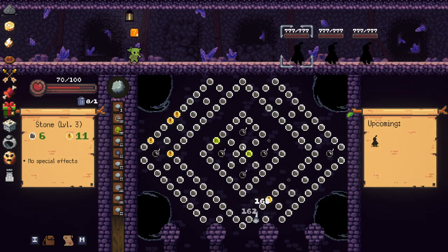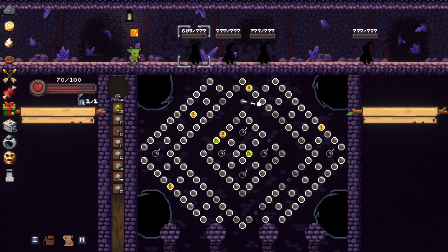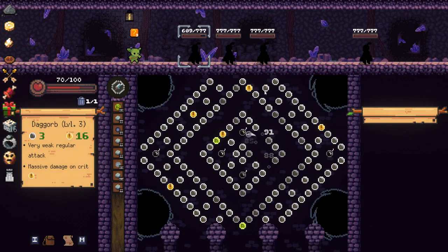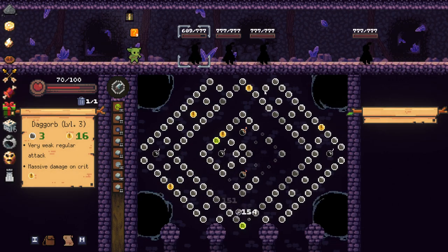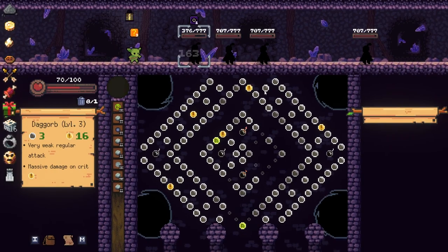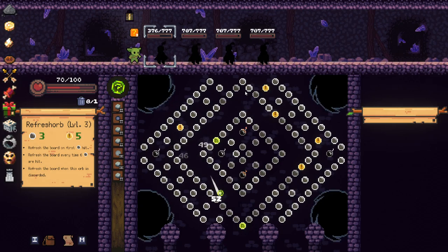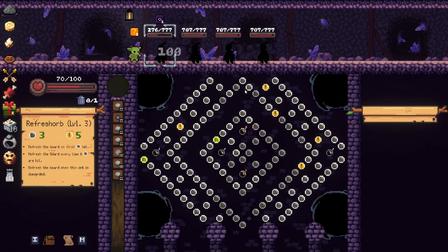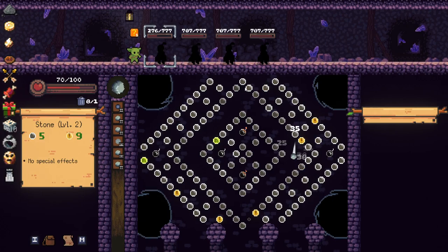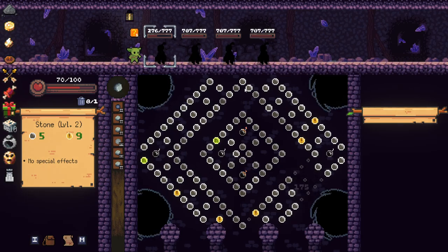I think checking behind the waterfall gives us a free item, so I should have just done that — I just didn't want any new orbs. No crit here sadly. I missed a crit, but I got the bombs though so it's okay. Should have been a crit right there. Still though, 163 damage with a Dag Orb — pretty good going. I'm not hitting anything here, I need to get in there and hit the bombs — it's because our crits are just in terrible spots.